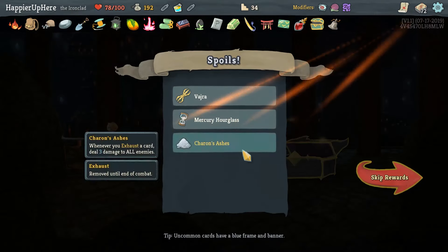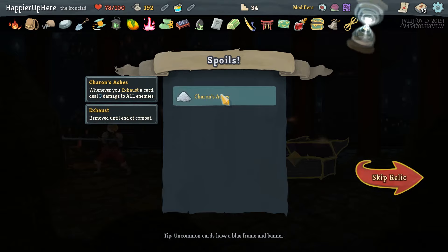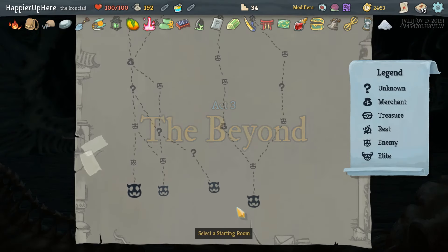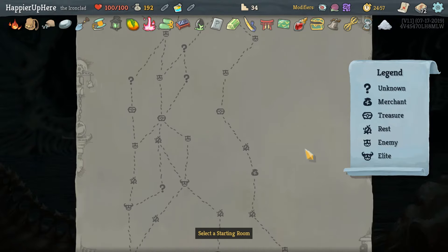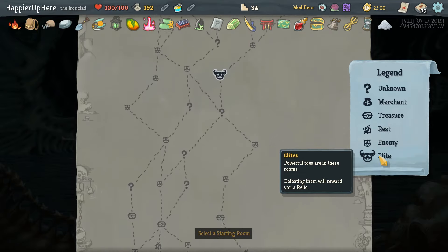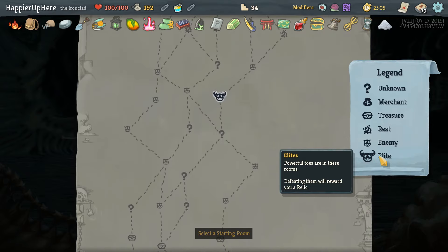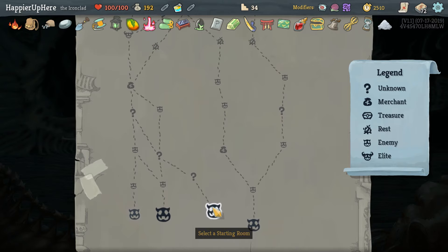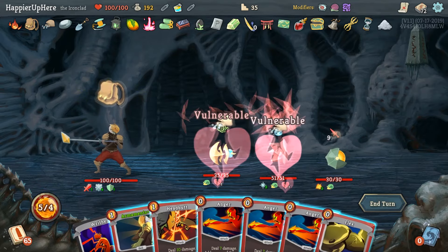We don't need the energy - we already have enough. We got Regret, Clumsy, and Writhe. Unfortunately Writhe is innate. We got Vajra: charge up with one strength. Mercury Hourglass: at the start of your turn deal three damage to all enemies. Charon's Ashes: whenever you exhaust a card deal three damage to all enemies. We just need to find two more curses on this floor. For the first time in like a week it's not the Time Eater - it's the Awakened One, which is fine.